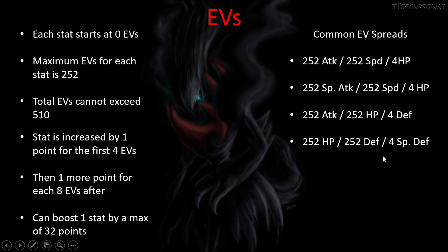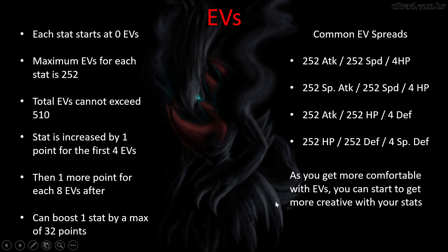If you have a support Pokémon like Incineroar — one that's not your main source of damage but needs to last as long as possible — you want to invest completely in defense. You might do 252 hit points, 252 defense, and four on special defense. What I tend to do is 252 hit points and then evenly spread the defense and special defense. But again, that's something you can play around with more as you get comfortable with EV spreads.